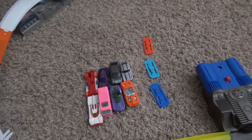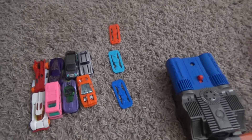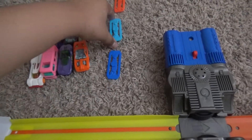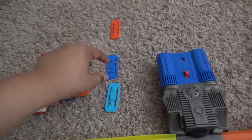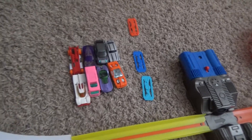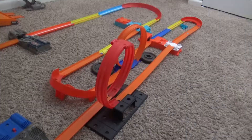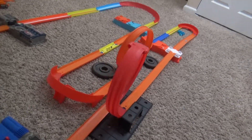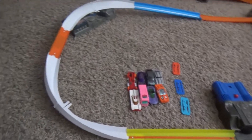Moving on — we have the three-point system right here. The light blue is for three laps, the darker blue is for two, and the orange connector is for one lap. Let's see how many cars can do three laps today. This is a challenge setup, so let's go ahead and get that video started. I'm going to turn on the boosters.